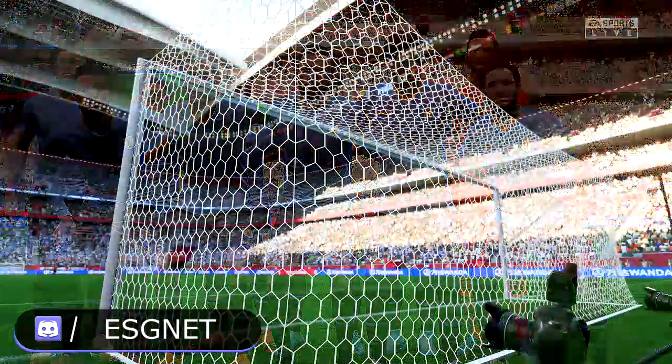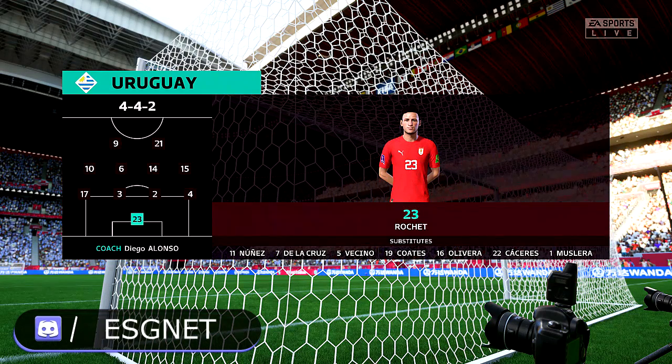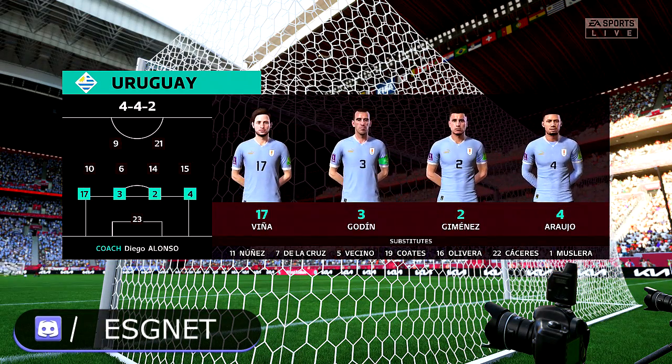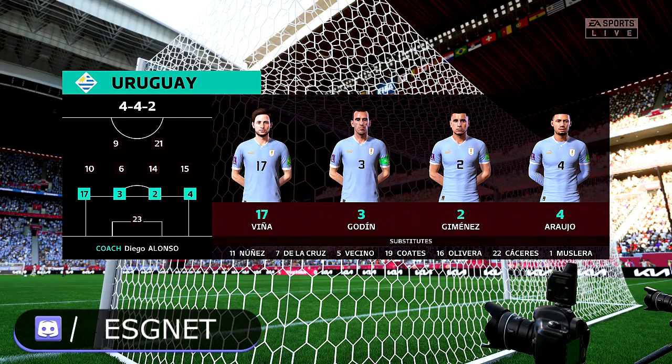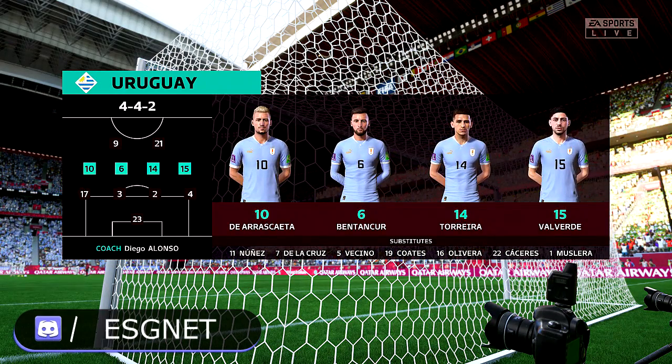A look at the opposition starting lineup today. Jose Maria Jimenez plays with Diego Godin at the back. Lucas Torreira plays with Rodrigo Bentancur in the center of midfield, and in attack Luis Suarez plays alongside Edinson Cavani.